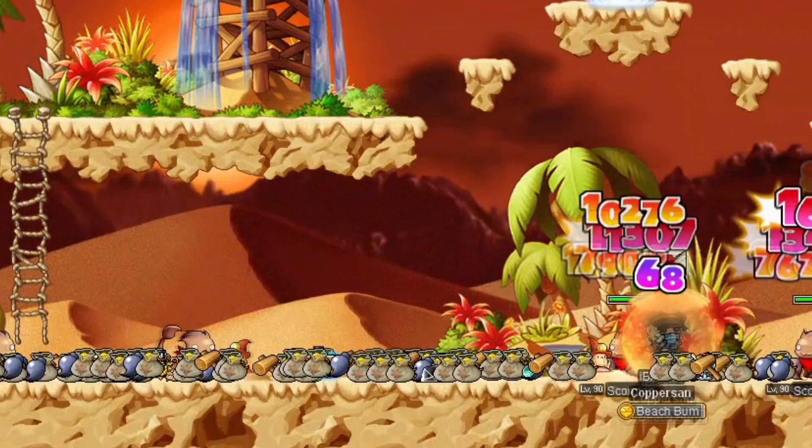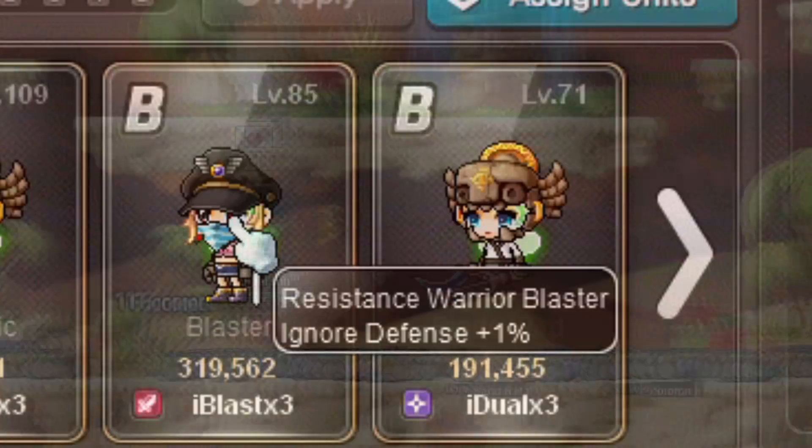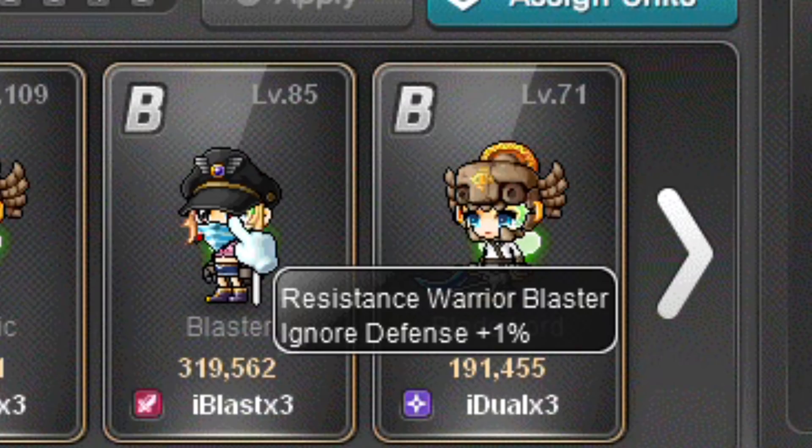Blaster has the same link skill as Battle Mages, so I will only mention Blaster's Legion effect, which increases ignore enemy defense. Similar to Beast Tamer, this effect is useful for all classes, so it's a pretty good one to have.